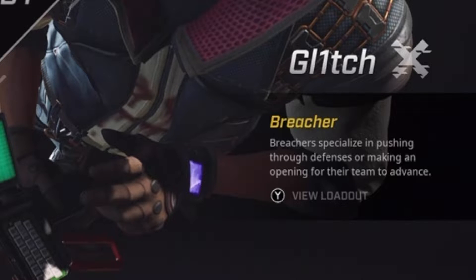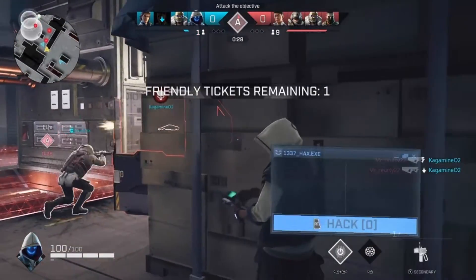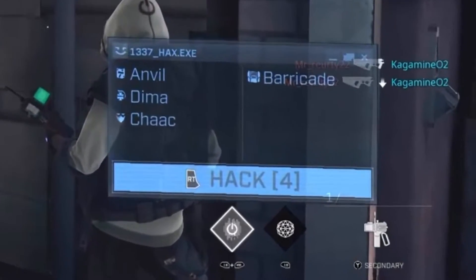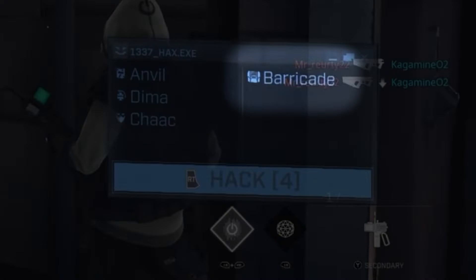This means that you do not always need to be offensive, and sometimes it is better to play more defensive with him. So when you first use the ability, you get a pop-up. On the left it shows the nearby enemies that you can hack, and on the right it shows the nearby objects that you can hack.